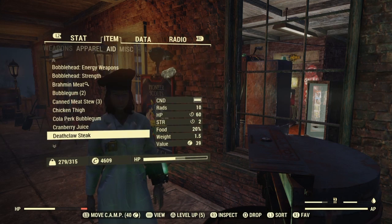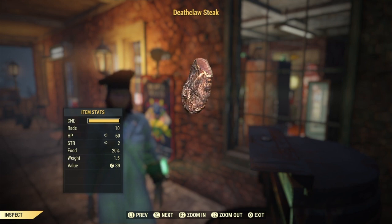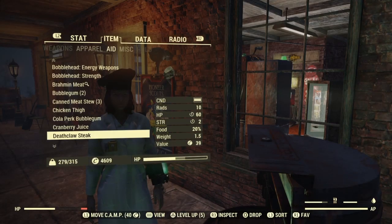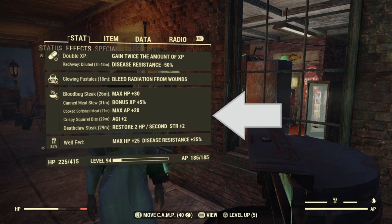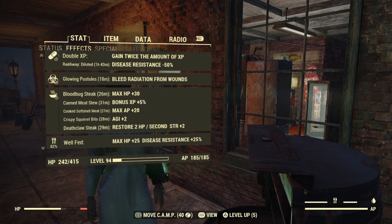Let's try this out and this is what it looks like. I'm not quite sure why every item in the game seems like it was just thrown around in the mud and then we just kind of picked it up and said 'mmm, I wonder how this would taste.' The deathclaw steak restores 2 HP per second, STR plus 2.